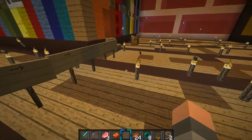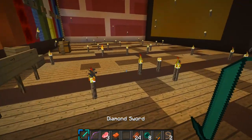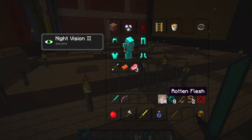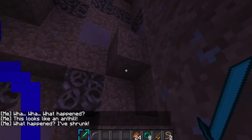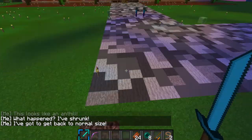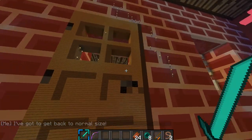Let's start. What I have is a diamond sword, bow with infinity, one arrow, three pork chops, and a saddle — I don't know why I have the saddle. This is part of the entire Antil adventure map. As you could have seen right there, I just got teleported — I don't know how, I don't know why.